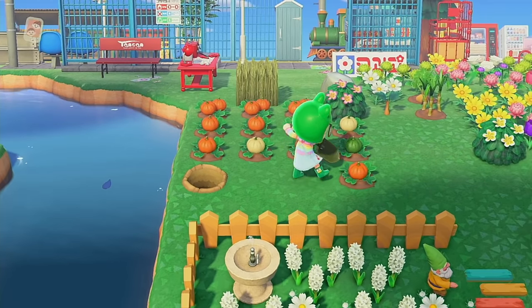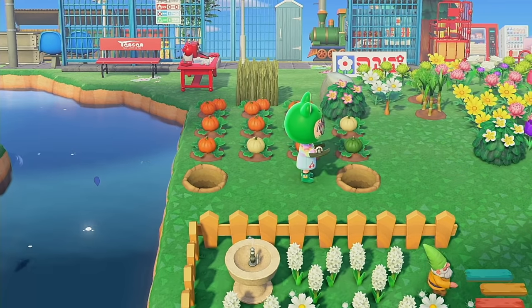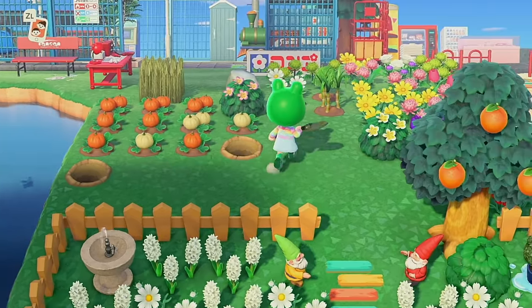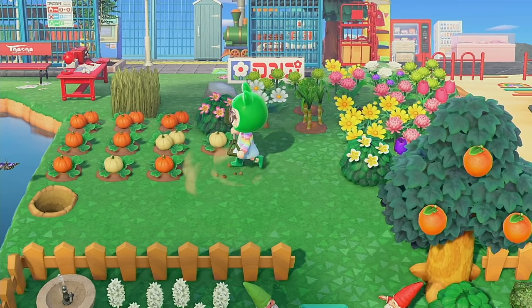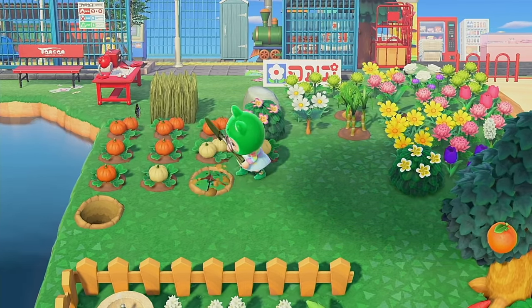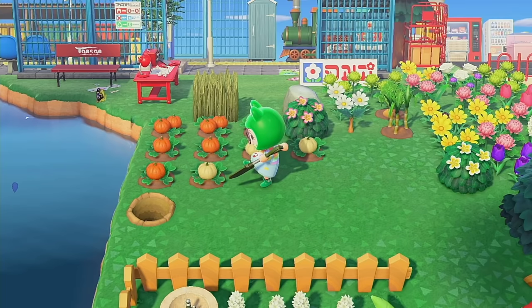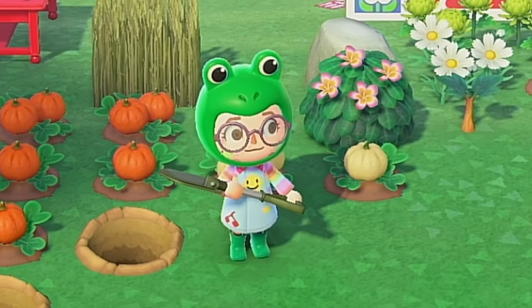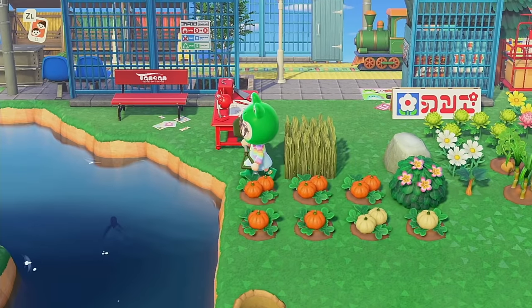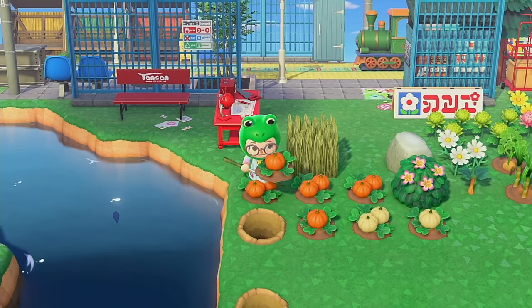And then of course there's my interior — the inside of my house — which is absolutely not done whatsoever. I think we have two other areas on Leapfrog that I need to finish. It's actually pretty amazing. We're really, really close, and it's kind of bittersweet because I don't want to be done with this island, but at the same time I want to be done with it. I'm really excited to work on Farmcore, but I'm not ready to say goodbye to this island yet, so don't worry.